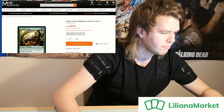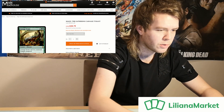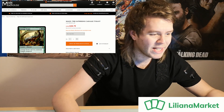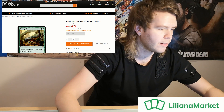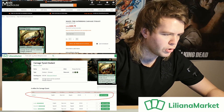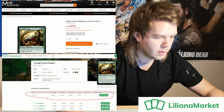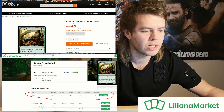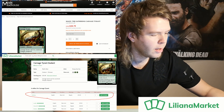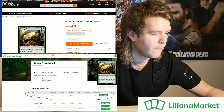I saw a Carnage Tyrant on there which normally retails at - let me have a look - £28.79 on Magic Man House. And on Liliana Market, Carnage Tyrant is £15. That's a £13 saving on an absolute ridiculous mythic dinosaur beatstick, being sold currently by KSG Dan in near mint condition for £15. It's a bargain - it's ridiculous.